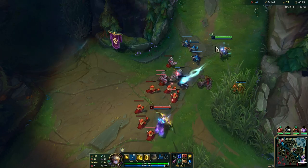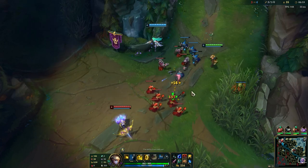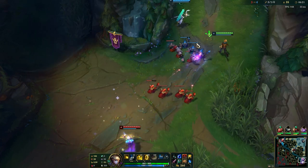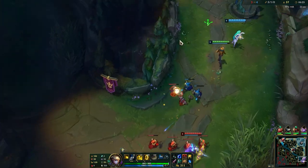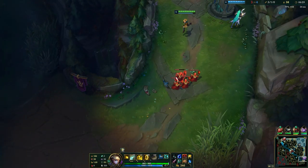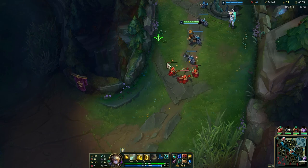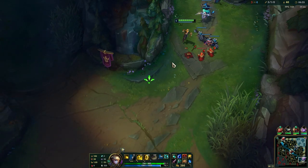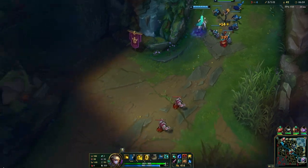Your W is going to make your next auto attack or ability deal bonus damage to the target. It can be hard to hit a W into Q, but W into E is pretty much guaranteed because your E will prioritize the target hit by your W. That way you can get an easy proc — and if you use an ability to proc it, you will also get mana back.